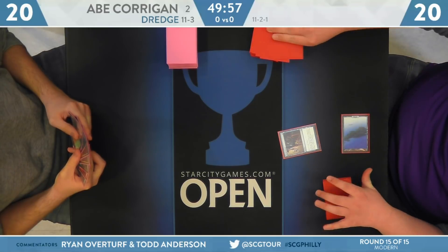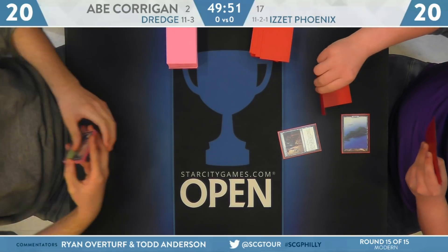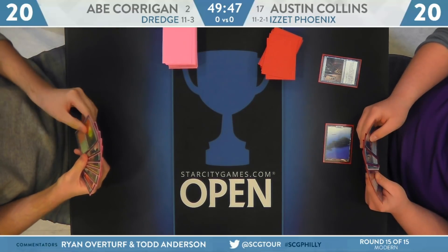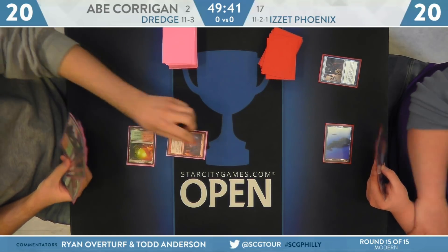Austin Collins won the die roll. Basic Island, Serum Visions being fired off on turn one, trying to sculpt that hand. Turn two, Thing in the Ice is kind of what you're looking for in this matchup. Thing in the Ice is definitely a huge card to have because it basically resets all those free creatures that the Dredge deck is able to acquire through the graveyard strategy.